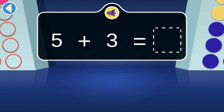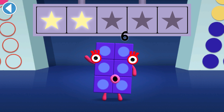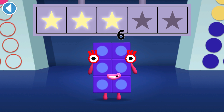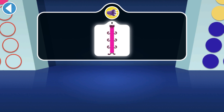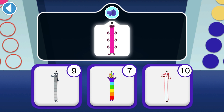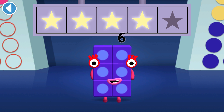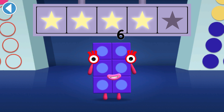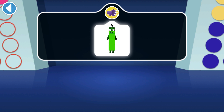You won two super shiny stars! What do you get if you add Number Block Three to Number Block Five? You won three super shiny stars! Which number block is small enough to hide behind Number Block Eight? Hurray, you won four super shiny stars! Who's small enough to hide behind four?